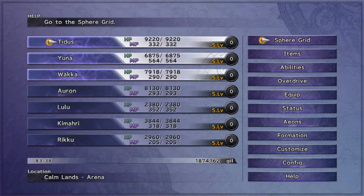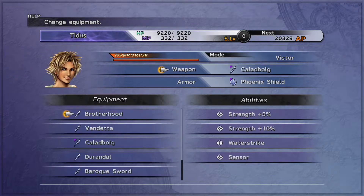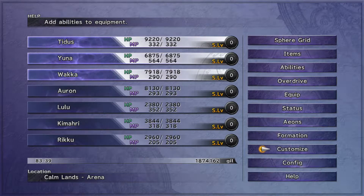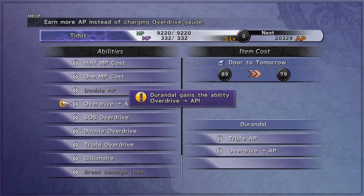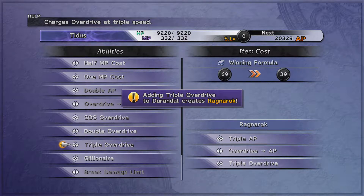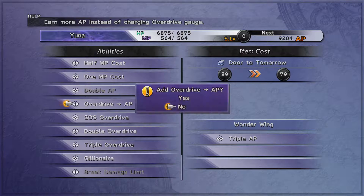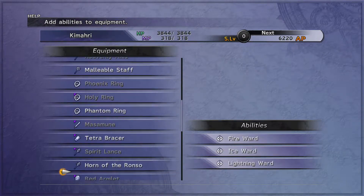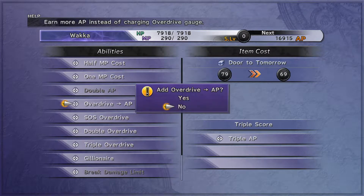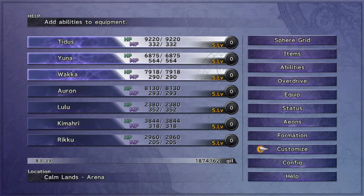It's been like two and a half hours. I have killed One-Eye so many times. But we got our stuff — Triple AP for Wakka, two for Yuna, and Triple AP for Tidus as well. So now we've got to actually customize those weapons. We want Triple AP, we also want Overdrive to AP and Triple Overdrive.